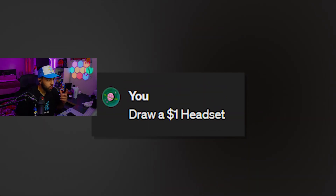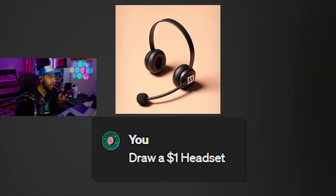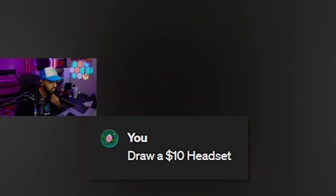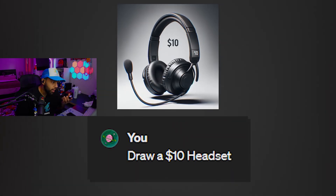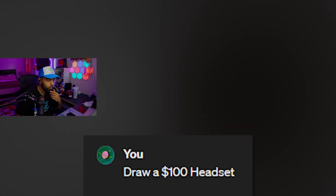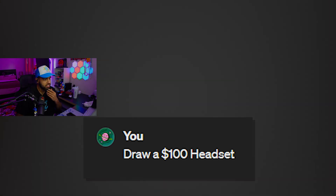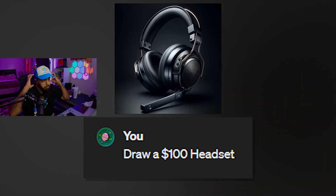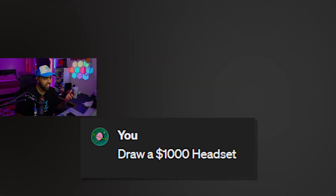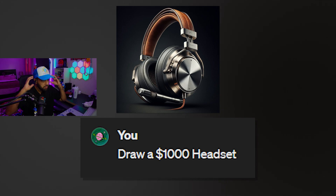Draw a $1 headset. How can a headset even be $1? It's like very basic. Yeah, $1 — like a Booga headset. Draw a $10 headset. We got like a proper mic now, a head thing, like a rest for your head. Pretty cool. Draw a $100 headset. That's like how much headsets probably cost — like really good ones. It's like a gamer headset with the big cushions and the cushion on the head. Draw a $1,000 headset. Is that like a musician's headset? Something crazy with the steel and stuff? Pretty crazy.